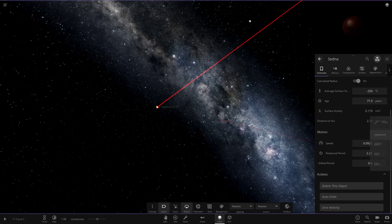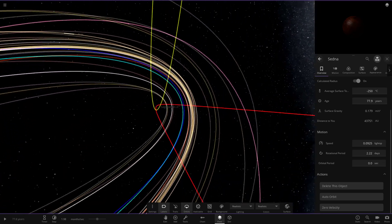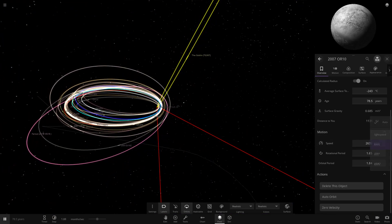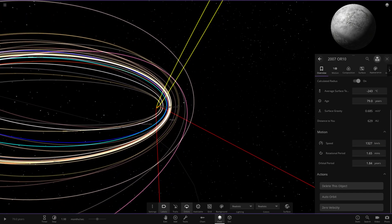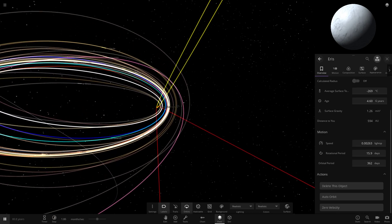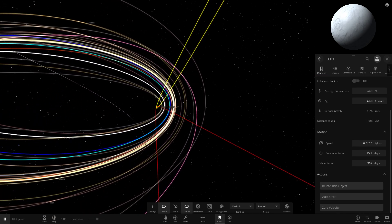Sedna actually just got shot out at hyperspeed — almost 10% the speed of light. So that's being ejected out, very very fast stuff indeed. How fast are these guys going? So it looks like there's the goblin again — traveling very fast. As objects approach Sagittarius A, Eris goes up to around 0.07 the speed of light, then it slows down. Once it gets pulled in again it will increase very fast, but it just goes round and round. Obviously the closer you get the faster you go, then you get slung around and slow down again.